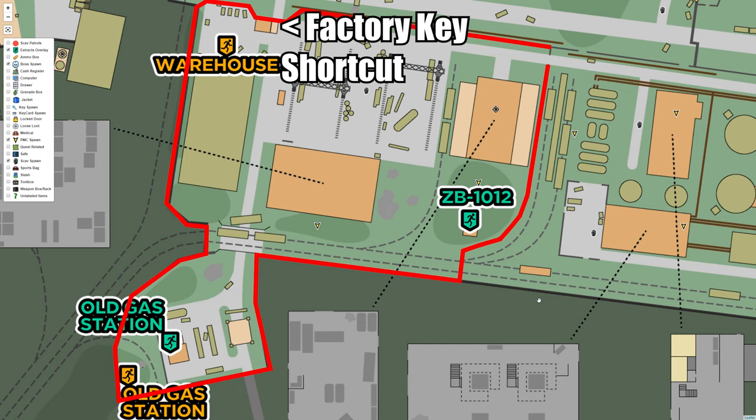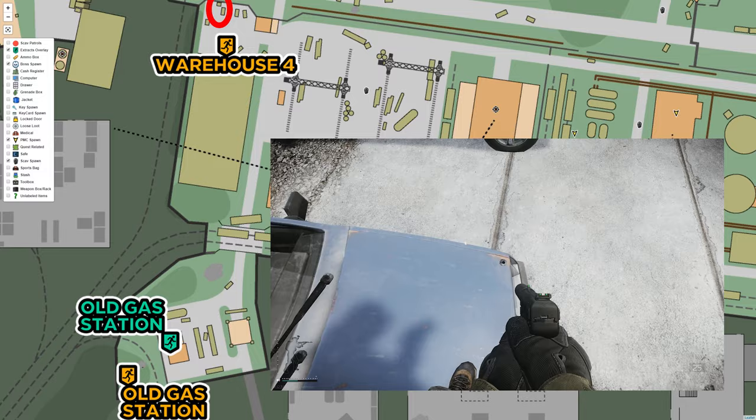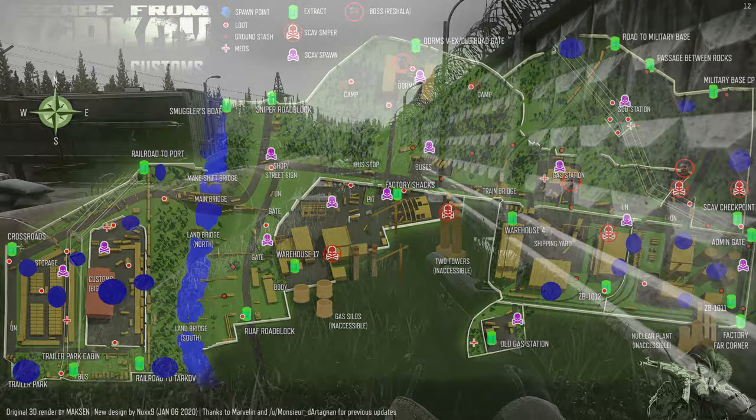If you spawn around old gas station and shipping yard and you don't have a factory key with at least 2 uses on you, you are basically trapped in a corner with the only exit being the gate there — unless you can make a somewhat tricky jump onto a porta potty in the northeast corner of the shipping yard or the forklift on the other side of the factory shortcut building. Both spawns are somewhat tight, and if you're unlucky or spawn in late, you can find yourself fighting other players within seconds of loading in. If you need more info, check out my spawns video in the description.